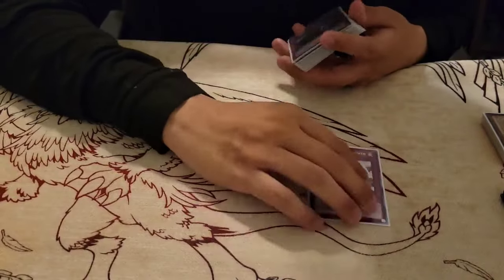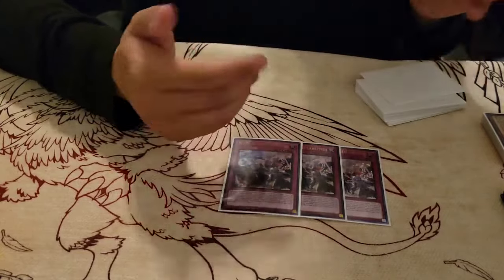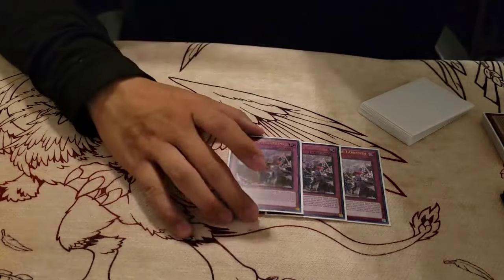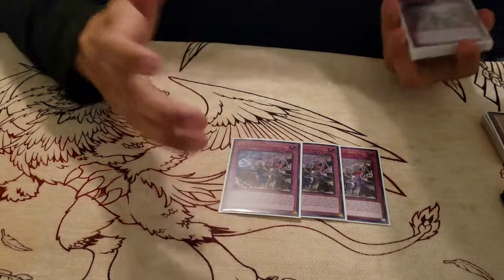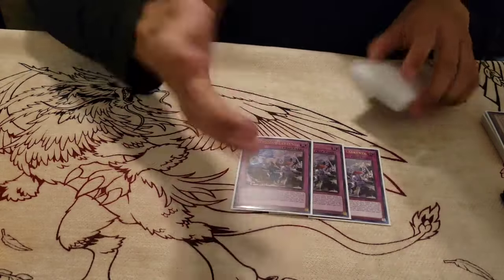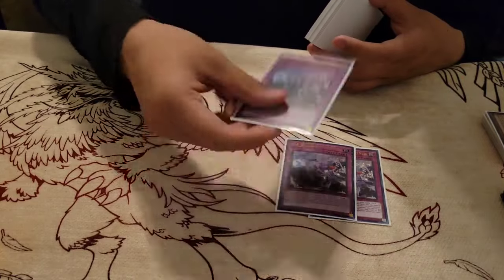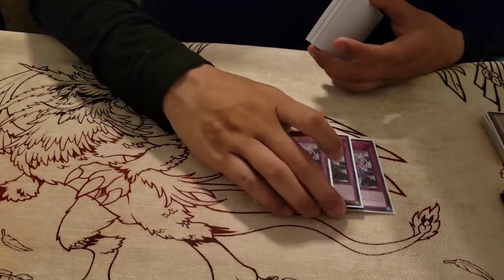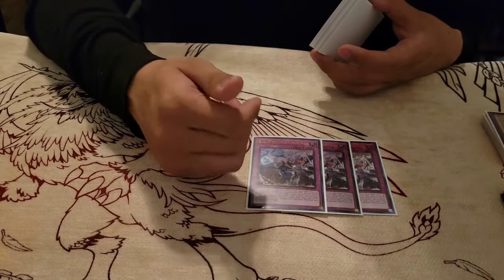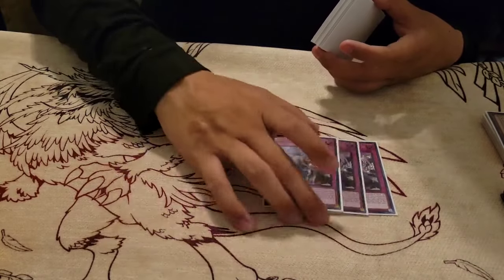Now for the traps. Three Big Welcome — really good, self-explanatory. You can discard from the graveyard, banish, or bounce a card like a Compose. You can do a cool line with the Lady to rip a card twice on your turn and your opponent's turn if it goes through. Two Welcomes — there are times I really want to play a third one, but two is perfectly fine at the time being. Summon from the deck.